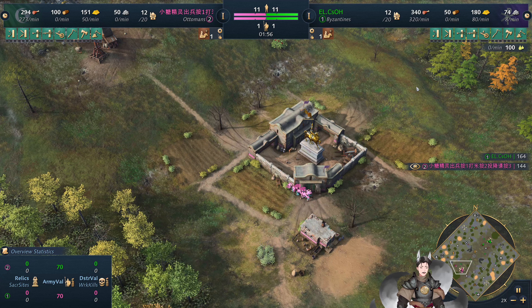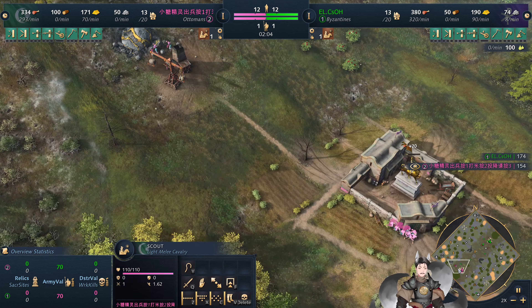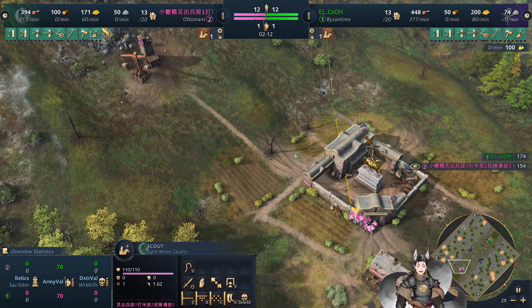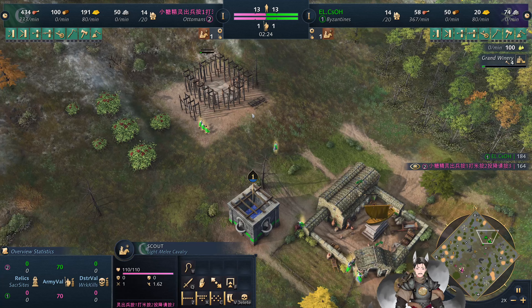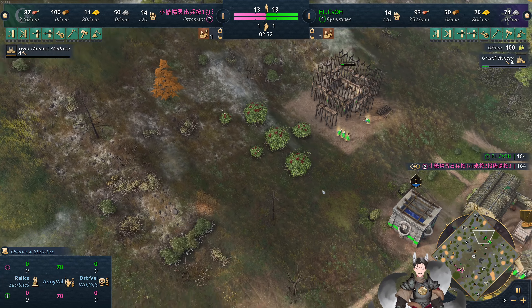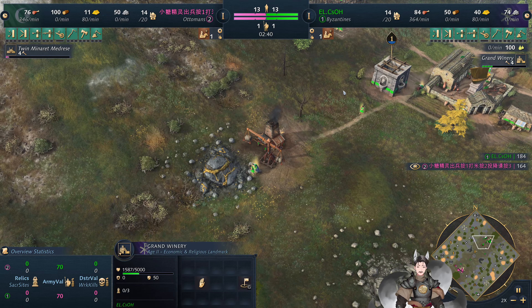Back to the replay — you can see the Ottomans, of course, have the new Vizier. I've already cast them once. I'm curious if we're going to see the unique Horse Archer unit, which is an Age 2 unit available at Vizier level 2. The Grand Winery is now being deployed in the field, which should give them a good amount of food and olive oil, along with the Minaret and Meta-Race.